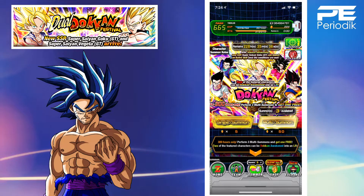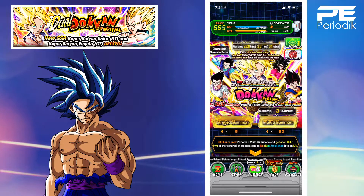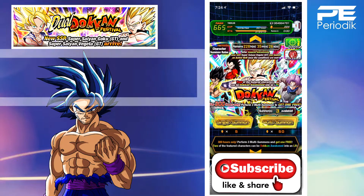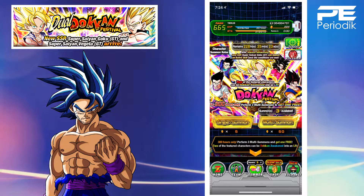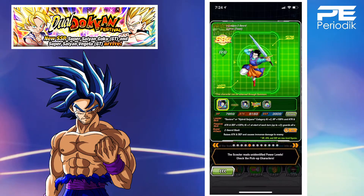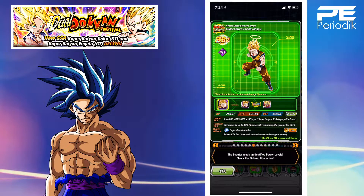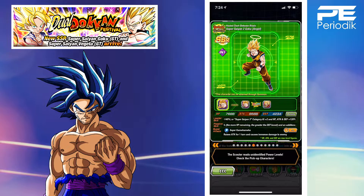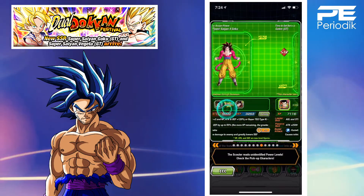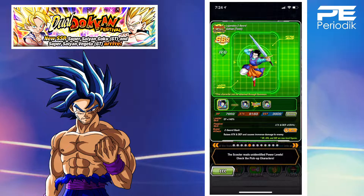The main question is which banner should I go into. In case you haven't seen my previous summons, go check those out — they haven't been great. I pulled two featured units off this banner: Super Saiyan 4 Goku and Angel Goku. Pretty solid pulls off of four multis, not bad.